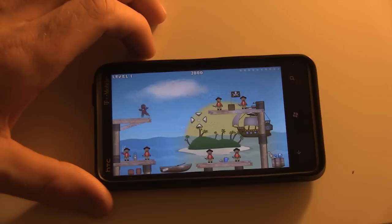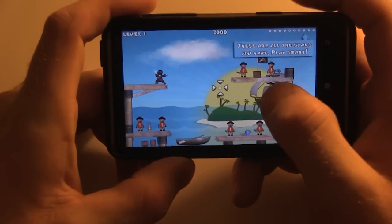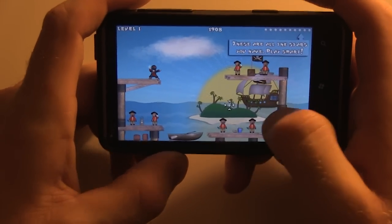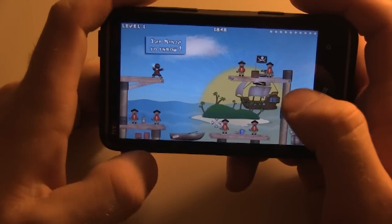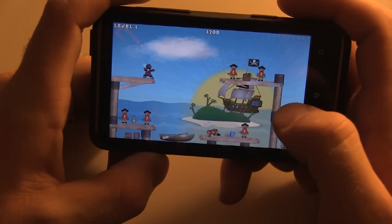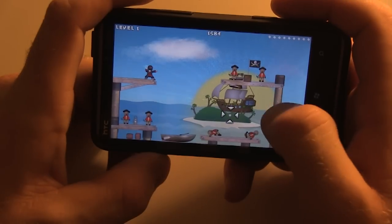We'll just start with the first level. In Focus mode, the controls are a little bit unique. Basically, we have these crosshairs that I drag around to wherever I want, and then I tap the ninja to throw the star. It's going to bounce around for a bit — it's got a couple of bounces — and you can see I took out two of the pirates.